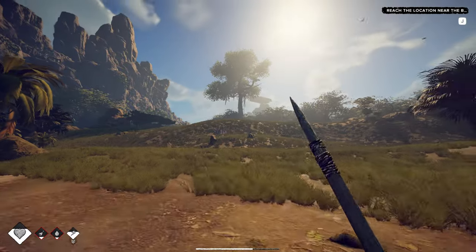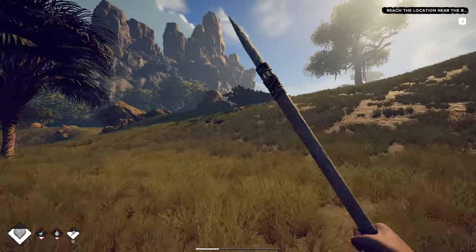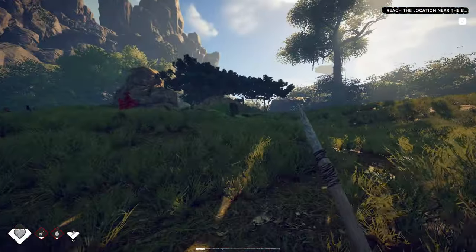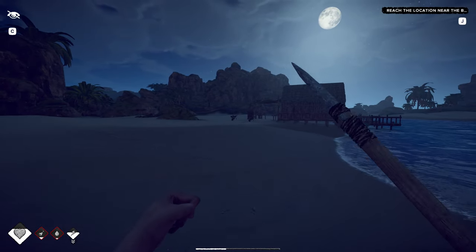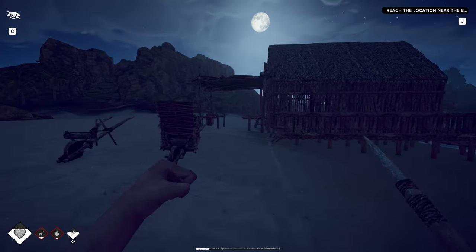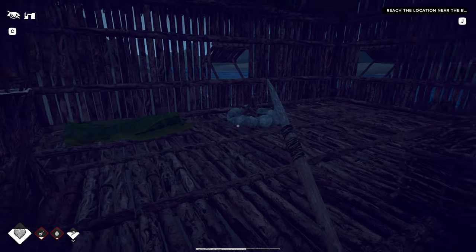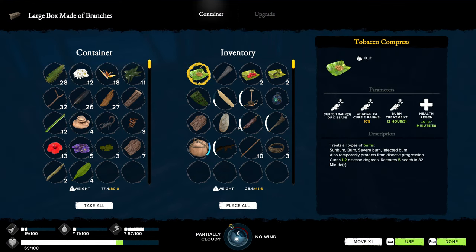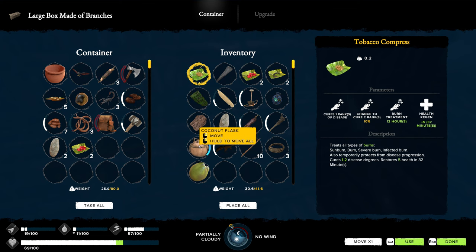We are kind of short on food, so we'll hunt some of those little piglets over here — the little ones, not the big ones. That'll give us a couple more pieces of hide. I see a chicken — chicken is not on the menu for today, at least not right now. It all depends on how it goes with the piglets. One thing I miss is having our little juice extractor, because it hasn't rained here in a couple of in-game days and our water is empty. I do got some in the container. We don't have coconuts here or there. Oh, we do — we got one.